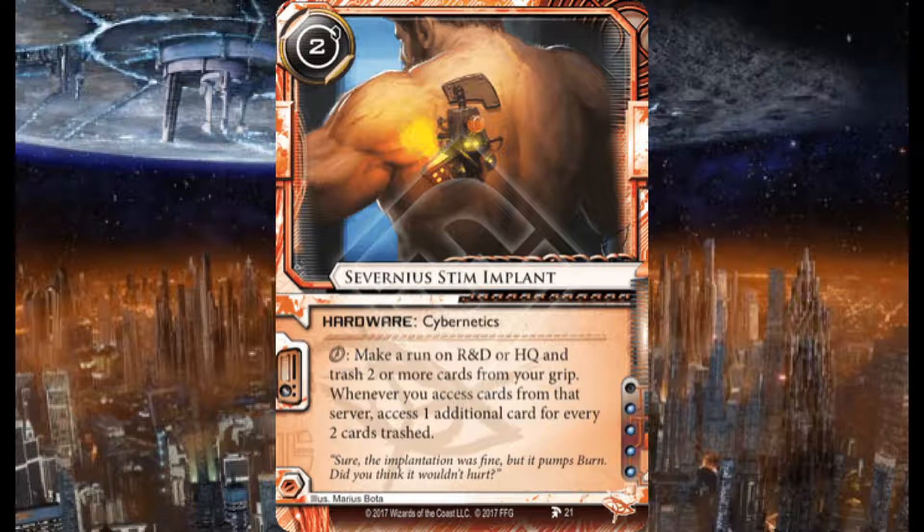You see this wonderful artwork of a guy who's got this metal contraption stuck to his back, probably bolted into a shoulder blade, with a glowy bit of skin where I think it's injecting the stim directly into him. It is a hardware cybernetics, two credits to install, four influence cost — a hefty influence cost. Seeing this outside of an arc will likely be difficult; it'll cost a lot.